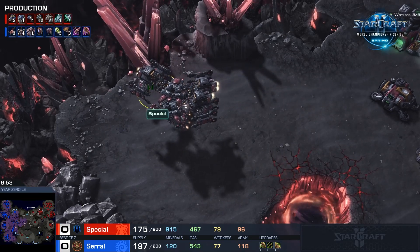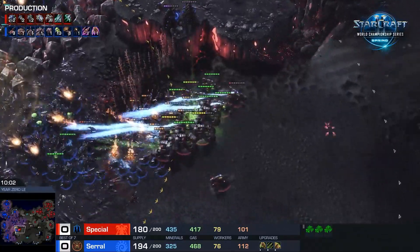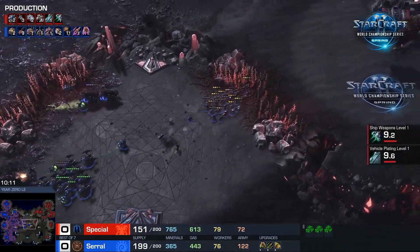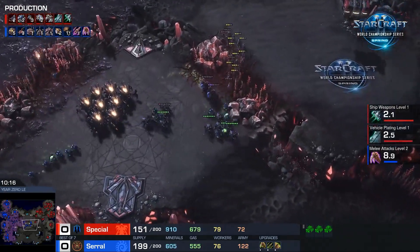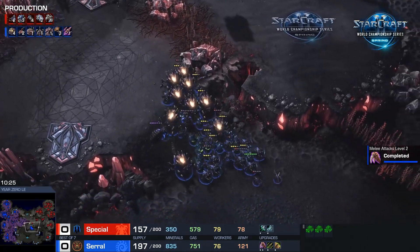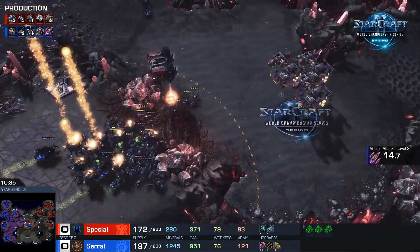Already extra starports now for Special as well. Obviously he's rich — he's going up to five bases at this point, so he's going to get a pretty sick economy. The Nidus Network has been planted down as well. That Fungal from the high ground! Oh, that Fungal from the high ground! Serral, you monster! So sick! Great catch there from the Finnish Zerg. He hasn't made a lot of Infestors yet, but the few that he did have already paid for themselves. How do you land a Fungal like that? He is using that terrain to the best ability here. Special just lost a ton of his army and his presence on this side of the map — his ability to push back the creep is not here anymore, he doesn't have the unit count.